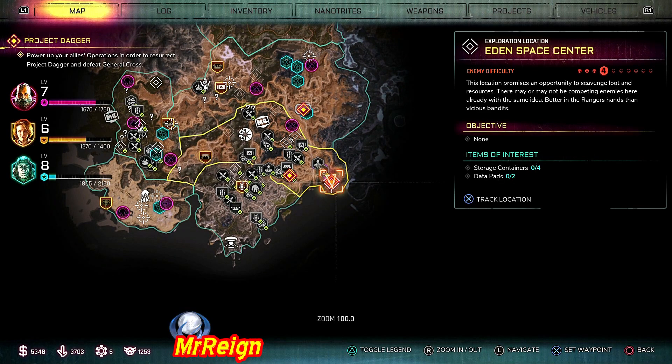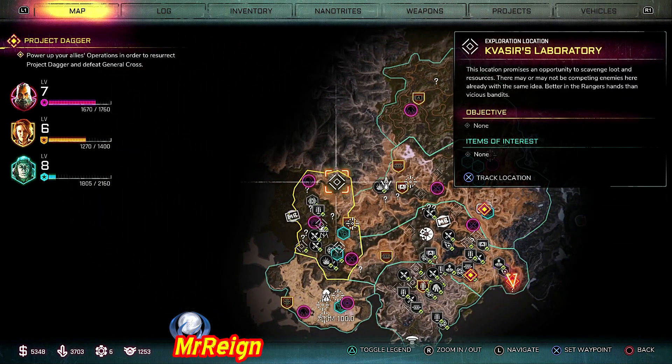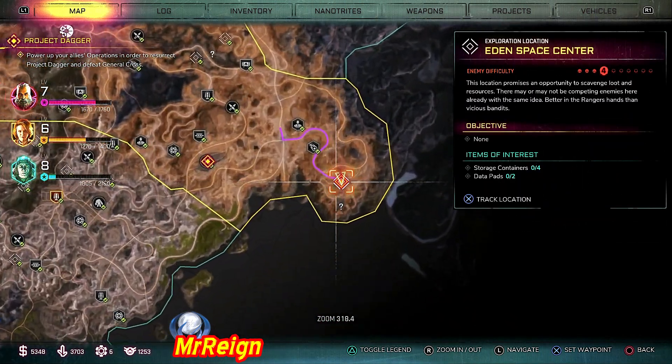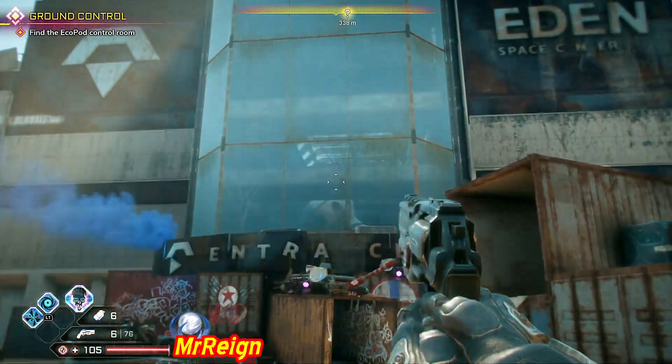What is up guys, and welcome back — another collectibles guide for you. This time it is the Eden Space Center. If you follow the storyline you will be fine; you'll have the access codes or they'll be unlocked as you progress. If you're like me and came here under exploration earlier, none of the doors will be open, so I was trying to jump up the bloody levels using items in the foyer.